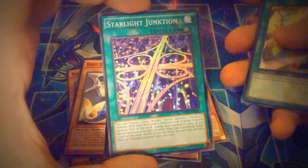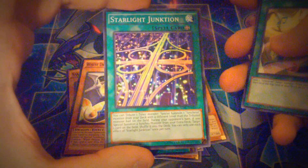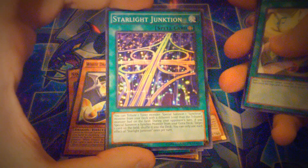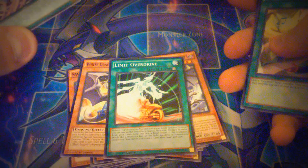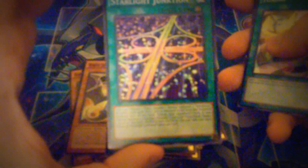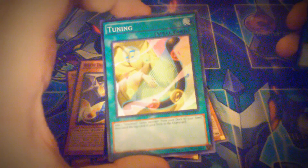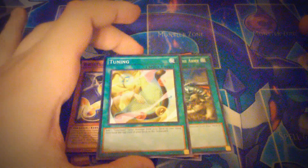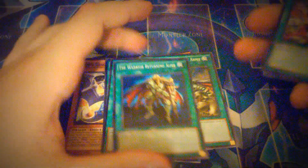You get one Starlight Junction, which is a beautiful card. It lets you tribute one tuner monster and special summon one synchro monster from your deck with a different level than the tributed monster, and if you special summon a synchro monster from your extra deck on your opponent's turn it targets one card on the field and shuffles it into the deck — which combos with Limiter Override. Then you get one Tuning, which is basically the Reinforcement of the Army for Synchron cards — it lets you add a Synchron card from your deck. That's why I'm definitely going to be buying three of these.